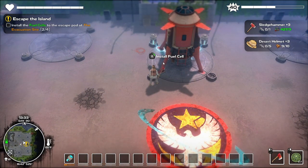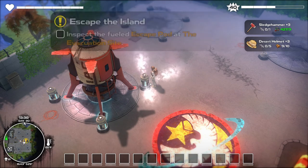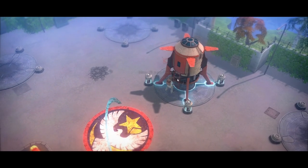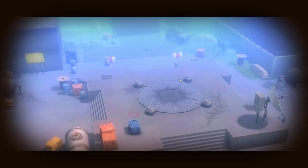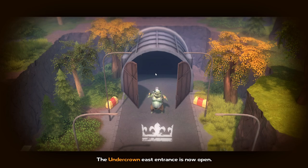Alright, so fuel cell number three. Bam! Alright ladies and gentlemen, here's the last one. Let's find out what happens now. Inspect the fuel escape pod at the evacuation site. Obviously going to be something different. There's a big F-U. What the hell? Doors are opening, ladies and gentlemen.